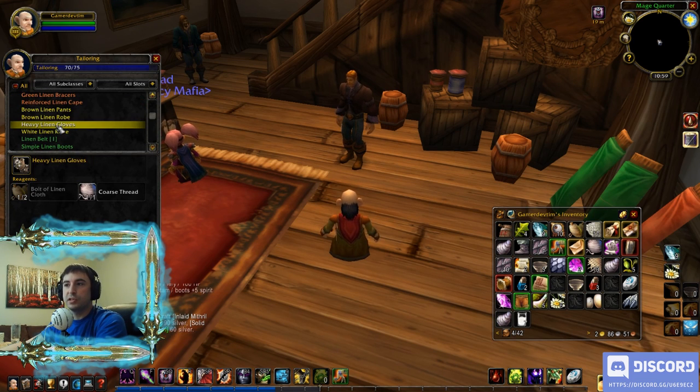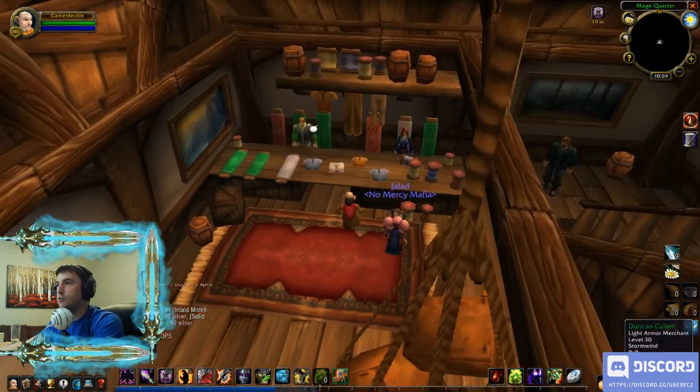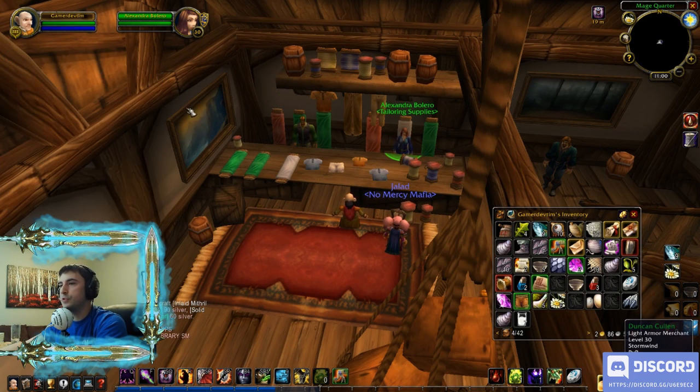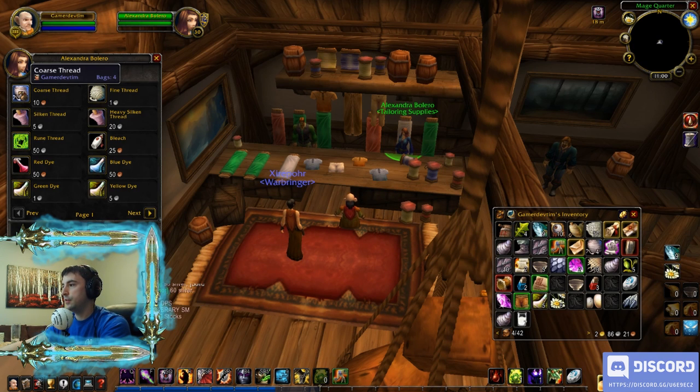You could negotiate further — this recipe costs one coarse thread versus three coarse threads — but if you go to the vendor who sells supplies, coarse thread is only 10 copper. I would much rather guarantee leveling up my skill at the cost of 30 copper per creation. So I'm going to buy a whole bunch of coarse thread.